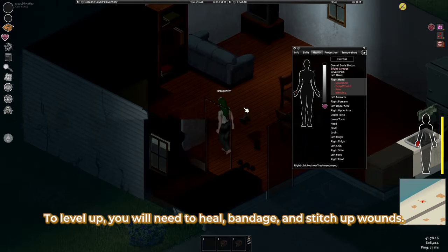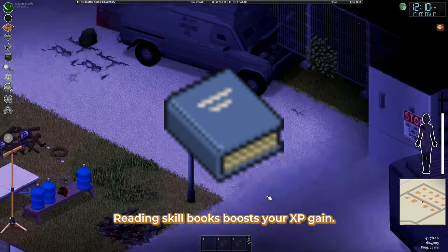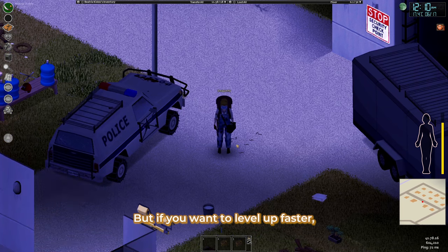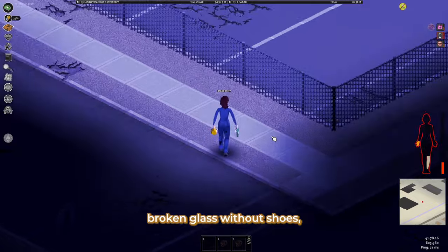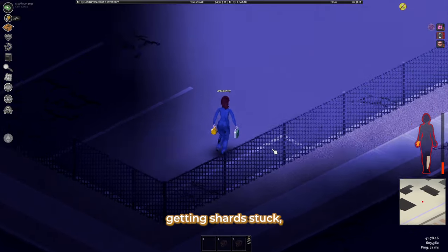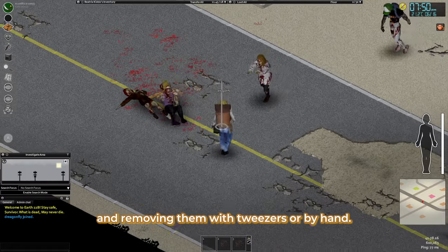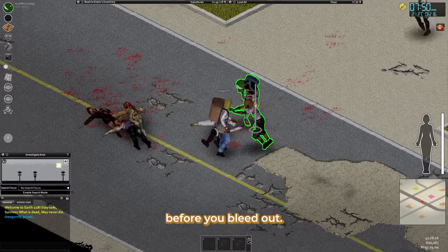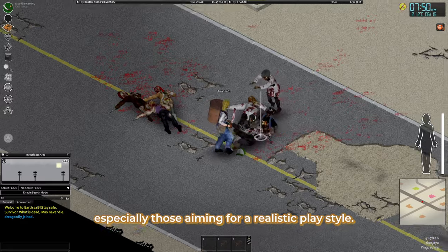To level up, you will need to heal, bandage, and stitch up wounds. Reading skill books boosts your XP gain. But if you want to level up faster, a bizarre trick involves stepping on broken glass without shoes, getting shards stuck, and removing them with tweezers or by hand. Just be ready to stitch up the wounds before you bleed out. It's not for everyone, especially those aiming for a realistic playstyle.